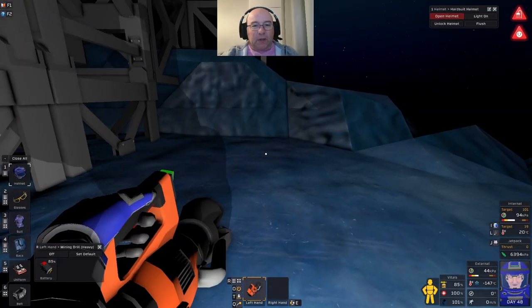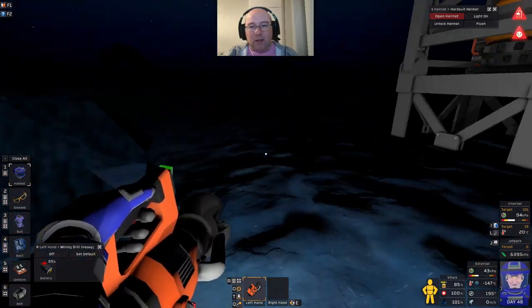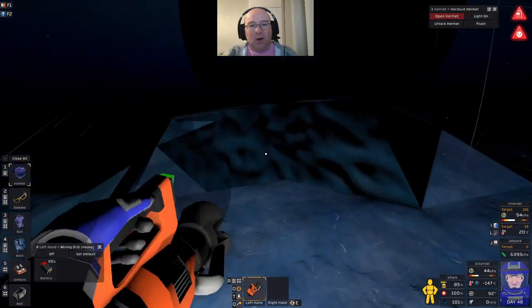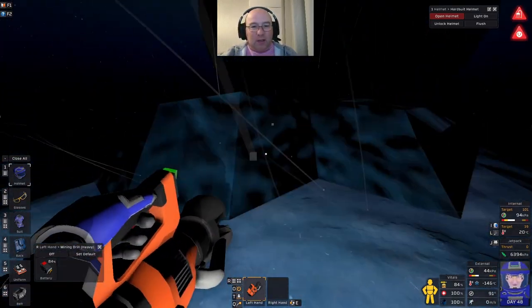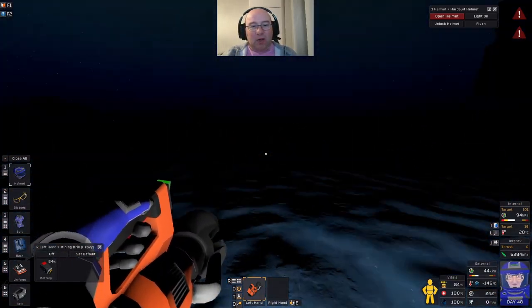We also built ourselves a heavy miner which allows us to really quickly clear the earth and dirt — or ice in this case — away on Europa. As you can see, it's so much quicker than the original drill you start with, and this just aids us in our mining.